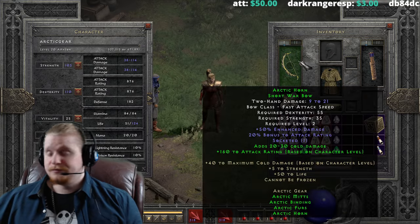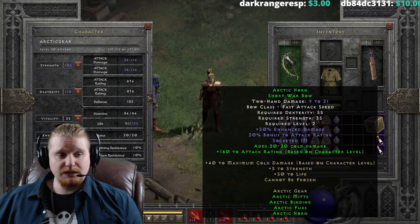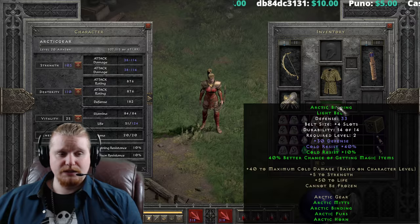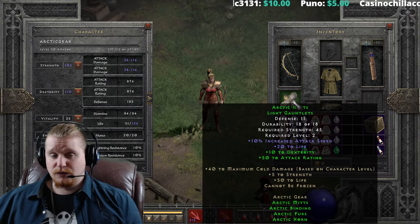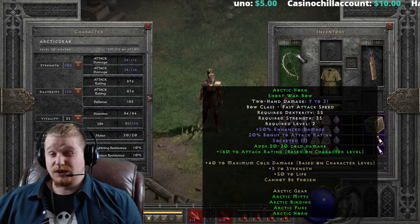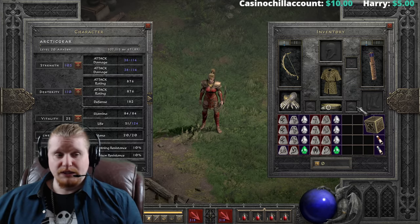It's a relatively low level set at level two, and honestly you can literally put this whole set on at level two, with the exception of the bow and the gauntlets. The gauntlets can be put on relatively quickly after level two if you've got the right equipment, but the bow is level 55 dex, 35 strength, which makes it relatively hard to put on at level two unless you've got a bunch of charms in your inventory.